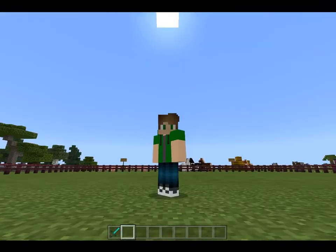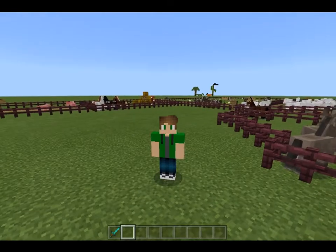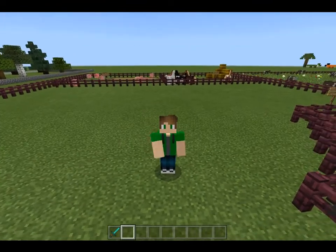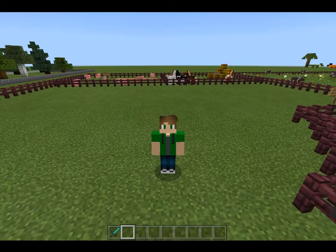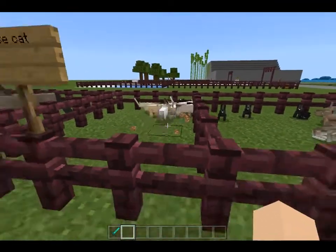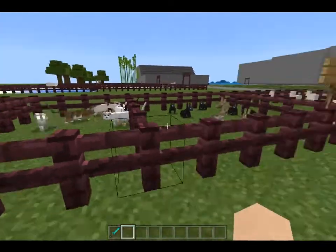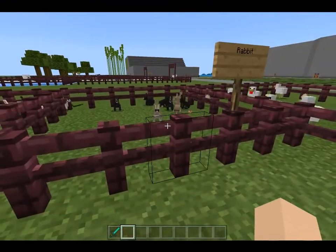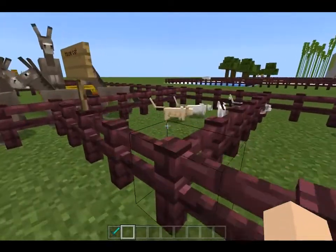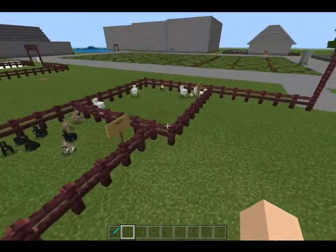And another thing: this zoo is one that I've been working on since before I started YouTube, and I've been updating it ever since there have been new mob updates. Like the house cats being separated from the ocelots — I got them right here now. I think I kind of cut off half the rabbit cage to make the house cat cage.